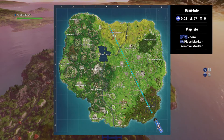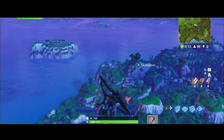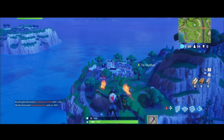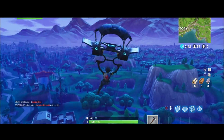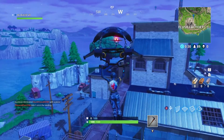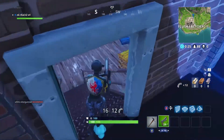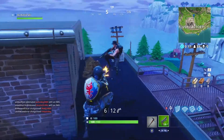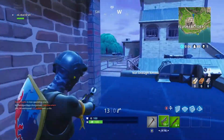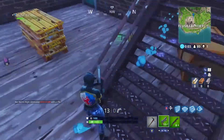The next step, you're going to have to land at Flush Factory. We seem to have a competitor here, which is annoying, but now that you've landed, you need to take out any intruders like I just did, and then you need to come down here.